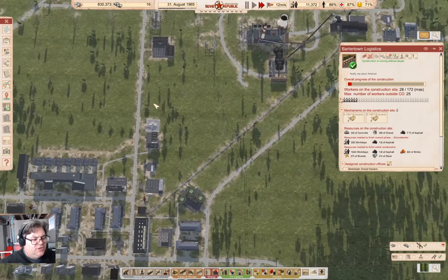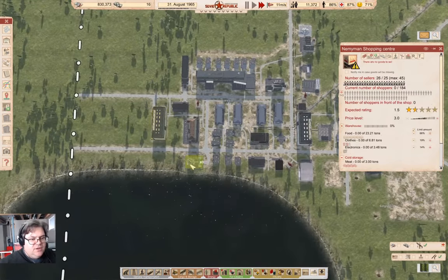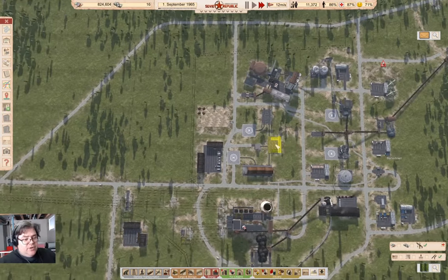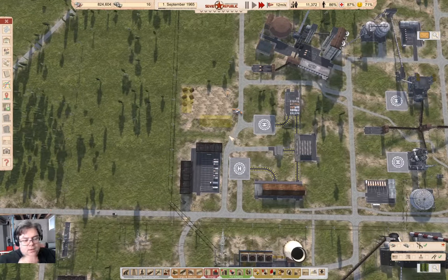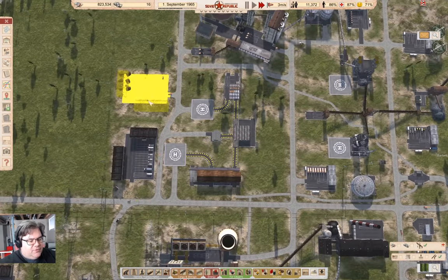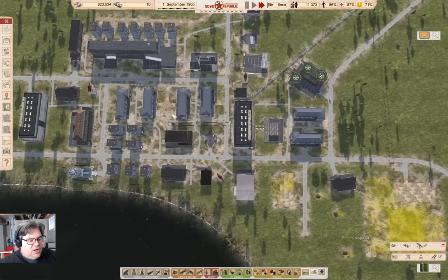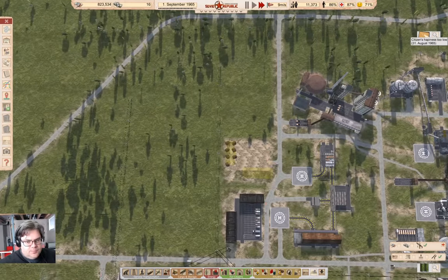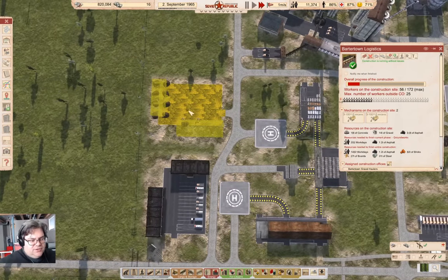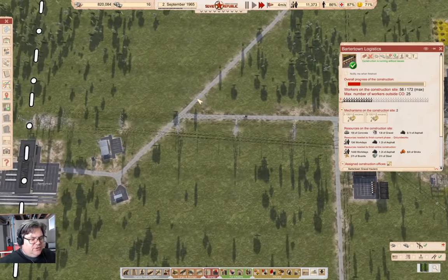I've wound things forward just a little bit so that the shopping center is completed. But I forgot that I hadn't set up a logistics operation with a distribution office, so I'm doing that right now — so we'll be able to deliver stuff to multiple shops without having to set up dozens of lines. The logistics distribution office I called Barter Town Logistics, and it just needs to finish constructing, and then I can assign some vehicles to it.